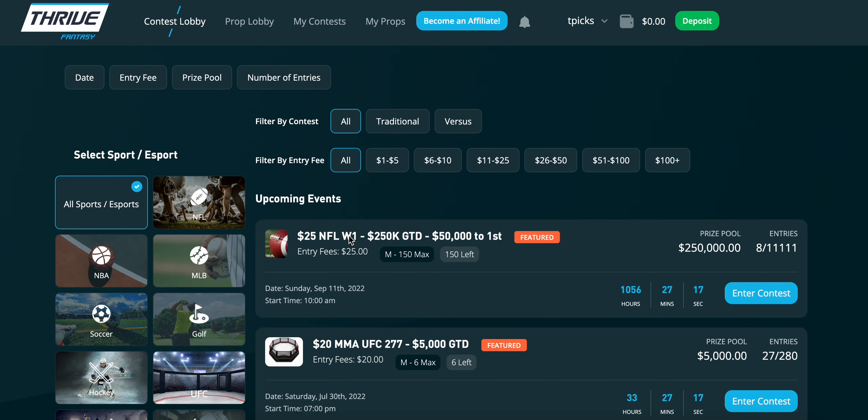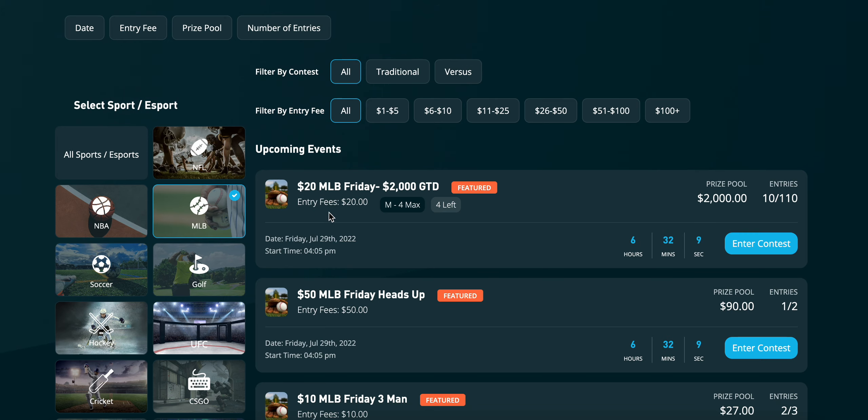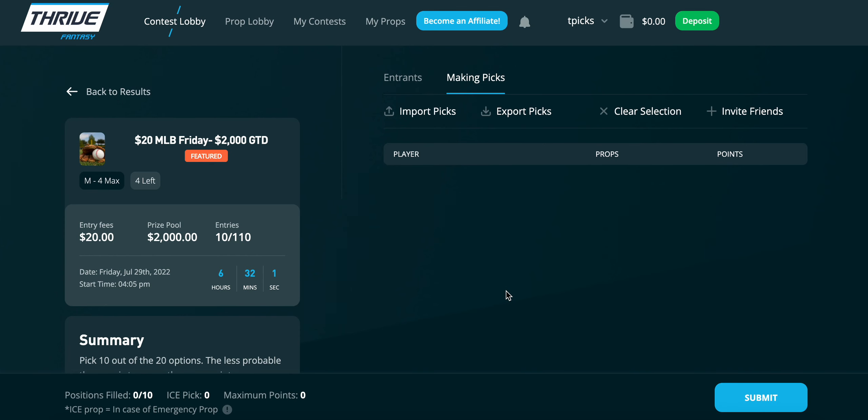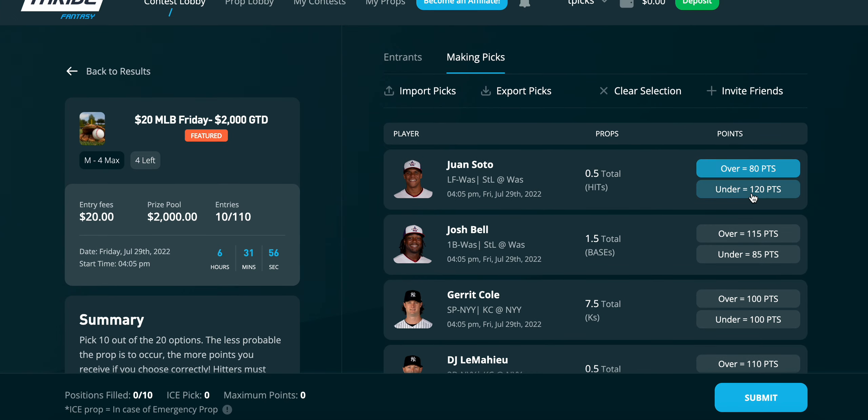The contest format is a little different than PrizePicks or Underdog. For example, in an MLB contest you can enter with 110 people, 10 have already entered, the entry fee is $20. You pick 10 plays here, and each over or under is worth a certain number of points. For example, under Juan Soto hits would be worth more points because the chances of him going under a hit are higher.